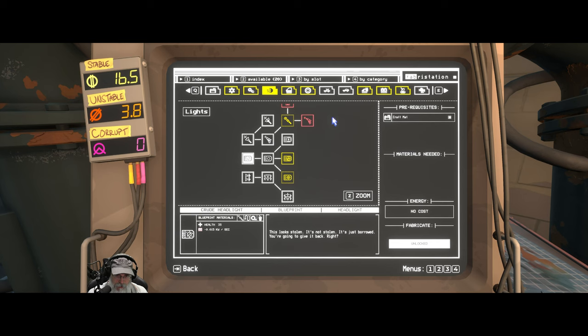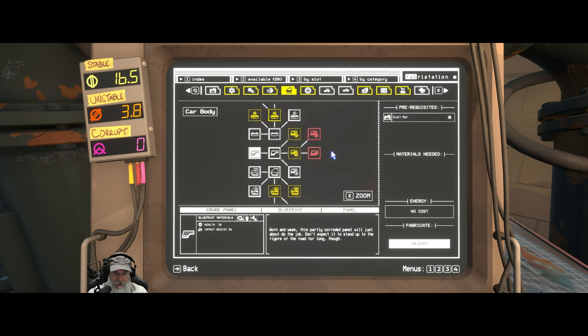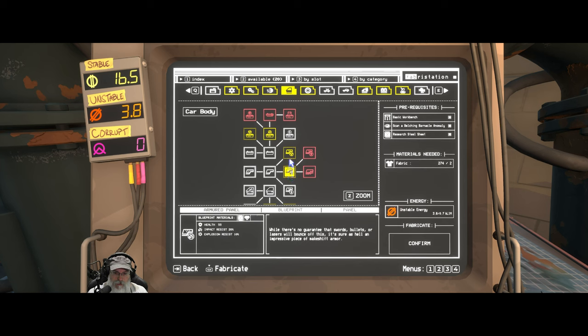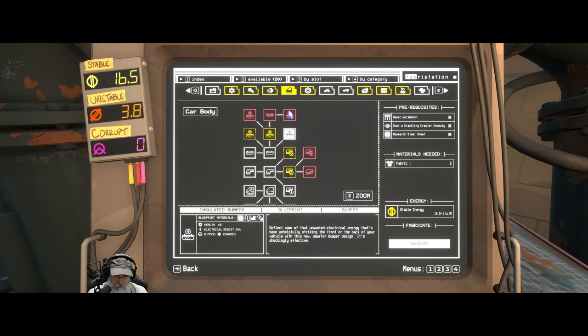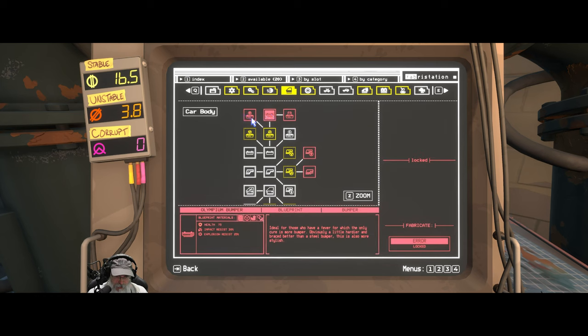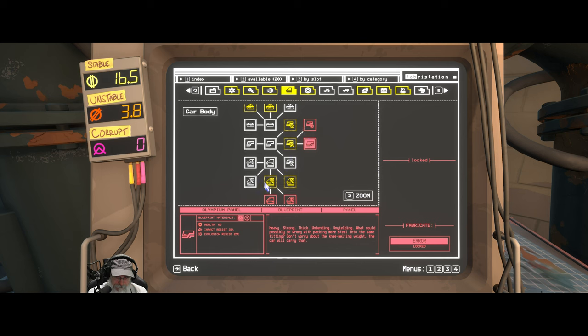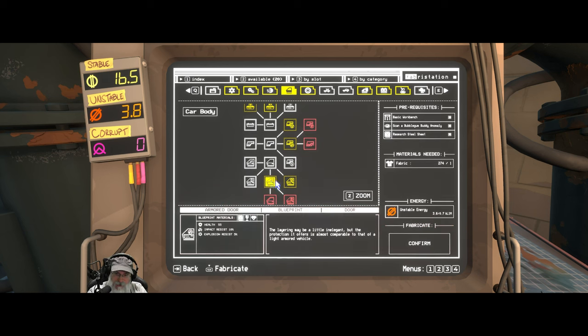Looking at lights — don't think I wanted to do anything with lights at this point. I'm thinking, which one of these is corrosive resistant? Acid resist, anti-corrosive. We might want to get into anti-corrosive at some point, because we're probably going to run into a lot of that in the swamp. But it looks like we're going to have to learn a prerequisite first, so let's hold off on it.